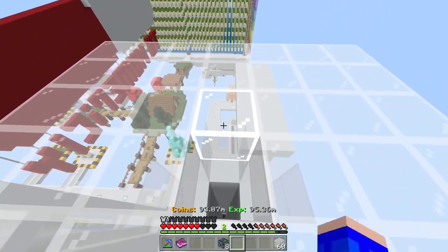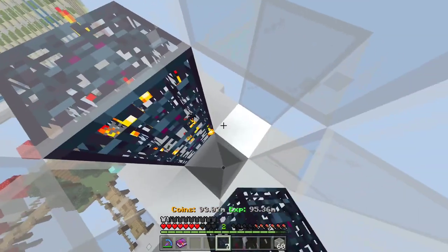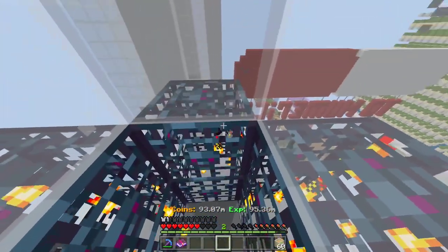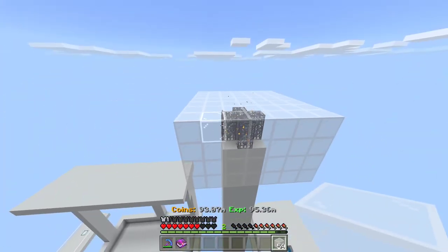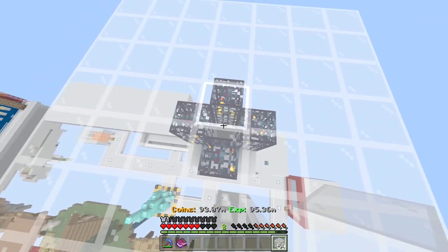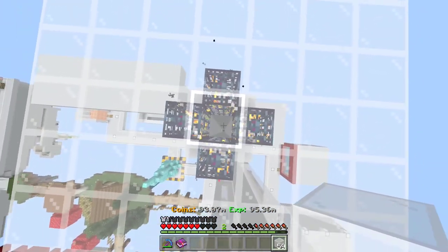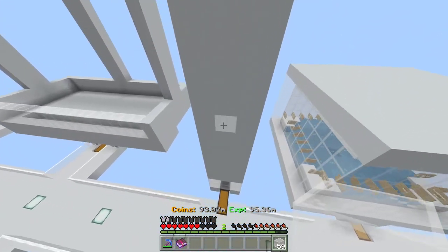Now that we have that platform all filled in, this is pretty much the last step. All you're gonna wanna do is place in your spawners like this, and then you're just gonna wanna cover up that little hole. It doesn't necessarily have to be glass, but they'll only be able to spawn in that little gap, and they'll just fall down and down and down.